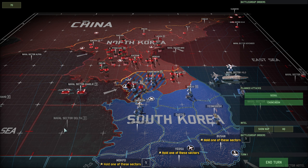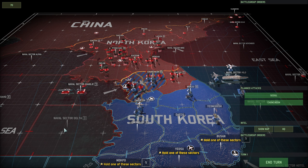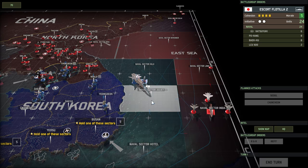Hello guys and welcome to a new Wargame Redragon video, today by me, Vulcan. Today I have for you part three of the second Korean War. In this one it's time to sort out what we're going to bring in as reinforcements and play out the battles at Seoul and Chuncheon. We want to probably start by moving down the USS Enterprise and the escort flotilla to Naval Sector Juliet.